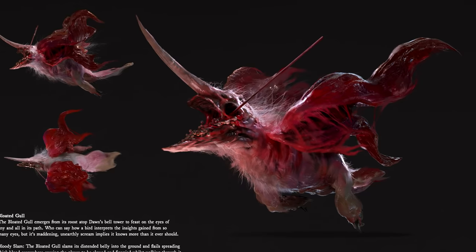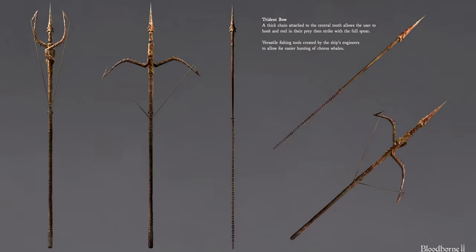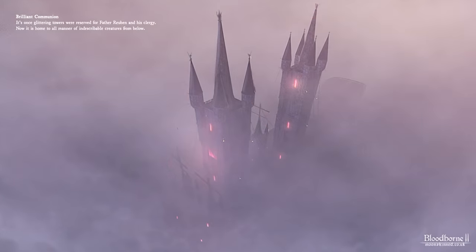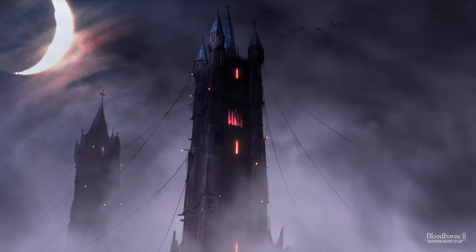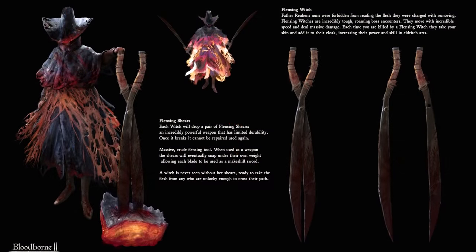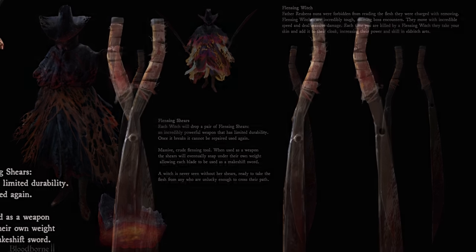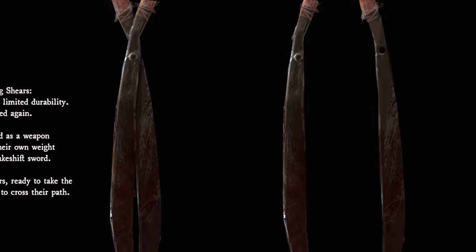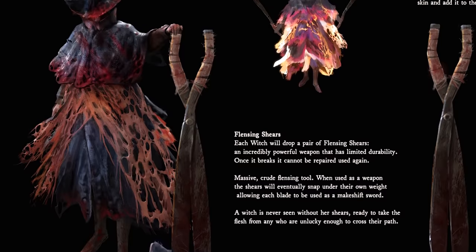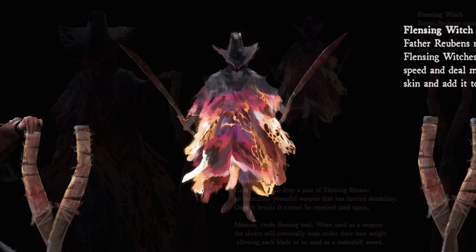In this place, we acquire the trident bow — a whale hunting tool turned trick weapon, capable of firing and then reeling in your prey. We also find the crescent hook, which can contract into a stabbing weapon capable of delivering a poisoned jab. Next, the song of the waxing crescent brings us to the brilliant communion — a ship reserved for Father Reuben and his clergy. Ironically, it now seems lost to members of the occult — nuns turned to witches — armed with these enormous flensing shears for skinning the chorus whales. These weapons are incredibly powerful, but their shoddy construction means that once they break, they cannot be repaired and used again. Fall to a flensing witch, and your skin will be added to their cloak, increasing their eldritch powers.